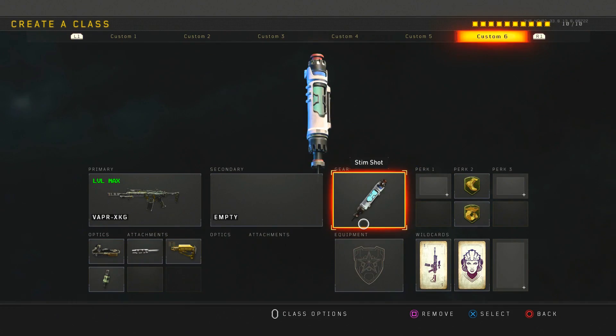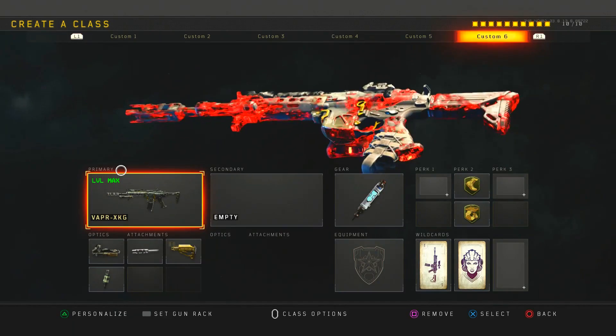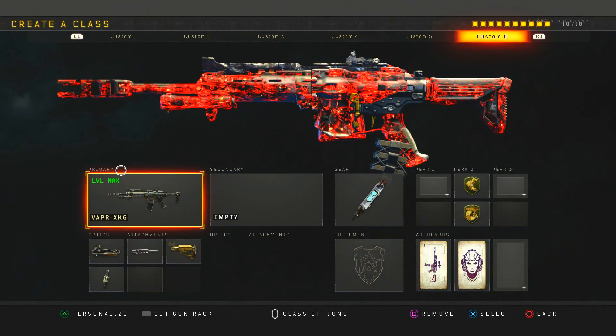My Vapor class is ELO, long barrel, stock, fast mag, and stem shot with lightweight and Gung-Ho. This is a class I'd use in hardcore to run around. I'm not sure where the magazine's at, but anyway, that's all my classes.